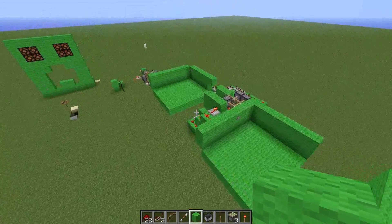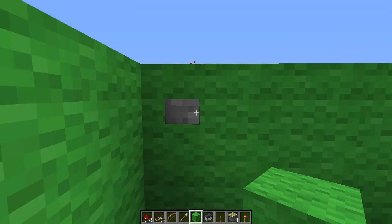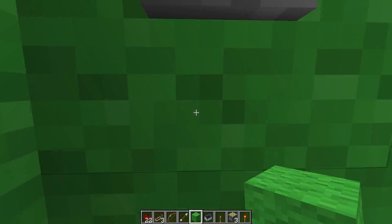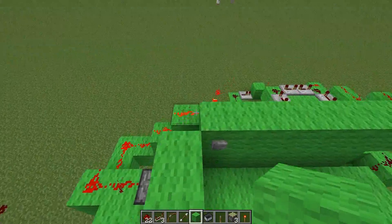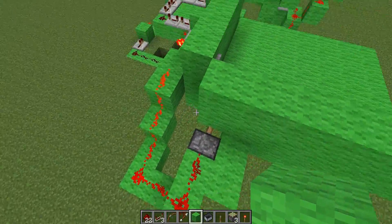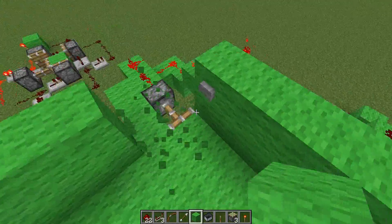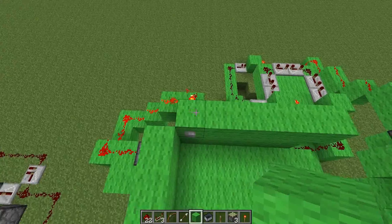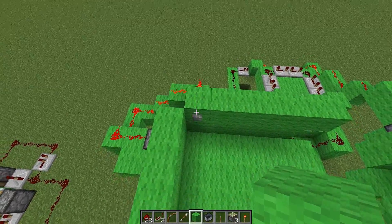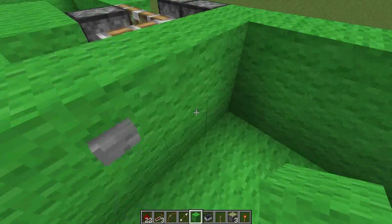First we're going to go through them once each to show you what we're going to do today. So first of all, this one's just a simple one — a piston opens. The most simple, trappy secret door you can get. One piston in the floor. If you had the floor down you'd see it; you have to have it in a corner basically, or on the side. Not very discreet. Pretty boring. We will go through them in detail later.